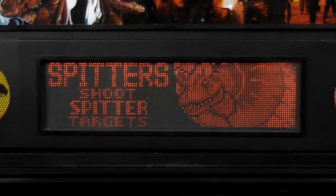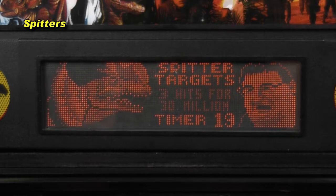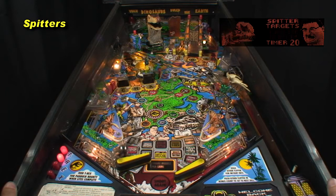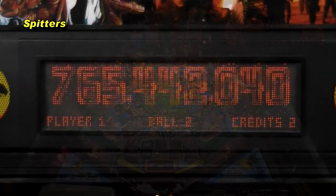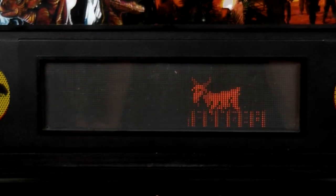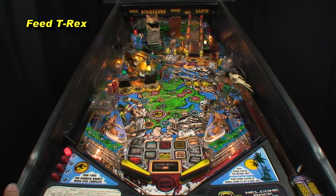Shoot any of the left 3 dinosaur targets 3 times in 20 seconds for 30 million. Catching the ball followed by a post pass helps. Shoot T-Rex within 30 seconds for 30 million. From the right flipper, a left loop to the upper right flipper works great and is a shot you need to practice for tri-ball.